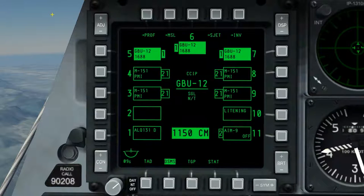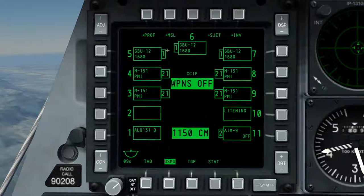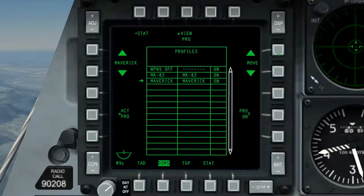One thing to note about the DSMS is that even if you have profiles disabled, you're able to manually select any profile by simply selecting the corresponding OSB for the weapons station. We can see 'M/' followed by the weapons profile name, which indicates that it's a manual profile.